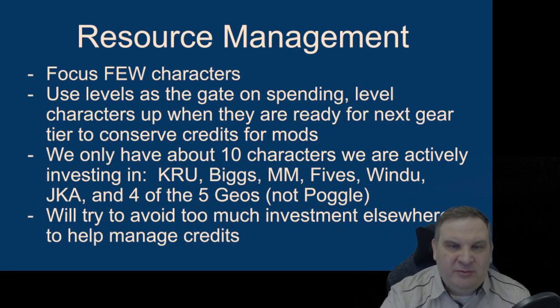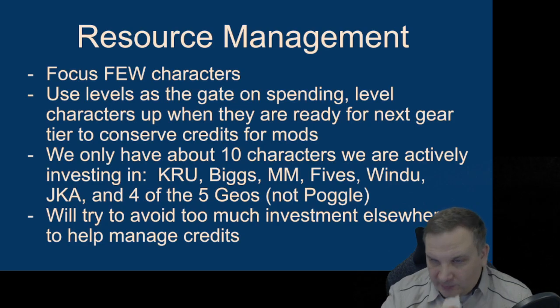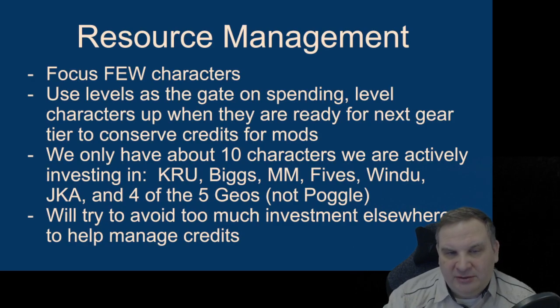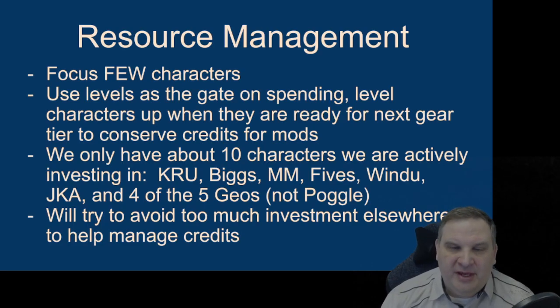In terms of resource management, we're going to focus on a few characters and use the levels as the spending gate. We've really only got ten characters that we're actively going to be putting gear on: Kylo Ren, Biggs, Mon Mothma, Fives, and Mace Windu. Then Jedi Knight Anakin - we're going to build him and his ship. And then four out of the five Geos - Poggle is not critical to that group. Three of them are pilots so we've got to work on them. The Brood Alpha we've got to make big enough so that he doesn't just keel over in battle. Poggle can lag behind and he'll be the last one we bring up.